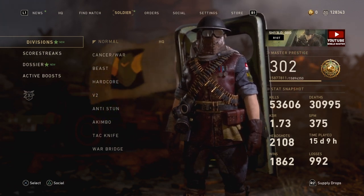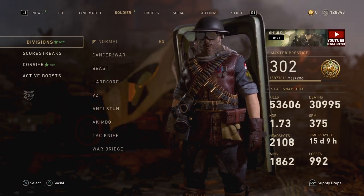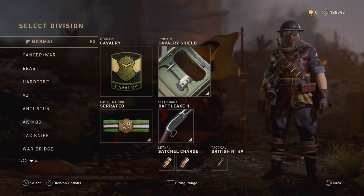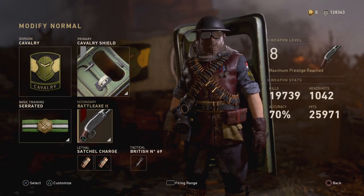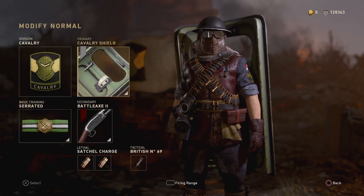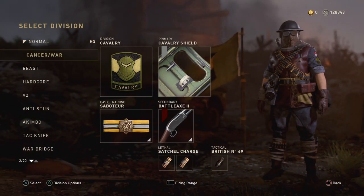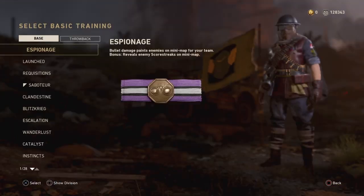What I discovered is this — look closely at my perk and my equipment: one, two, three, Serrated, C4. I'm gonna explain super fast how to do this glitch. You just need cover. Let's pick another class — let's go with my setup.